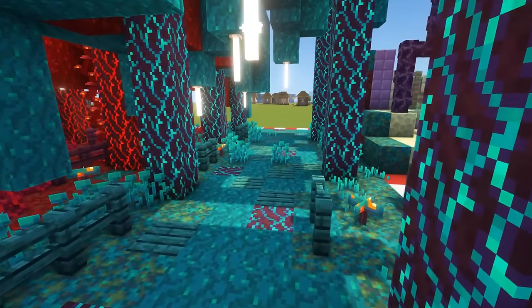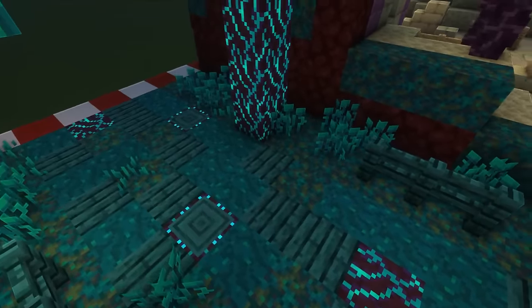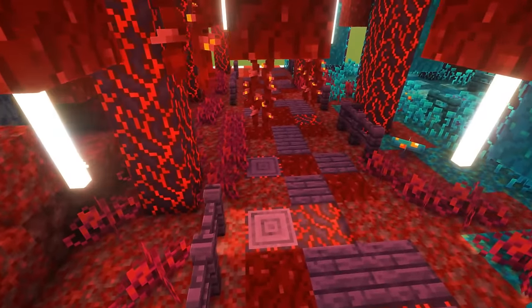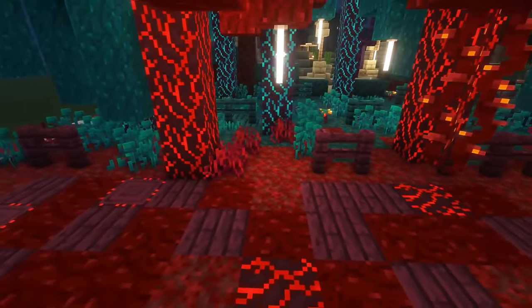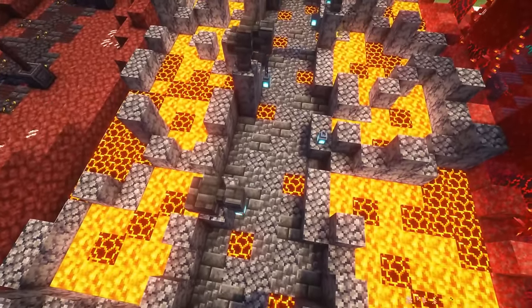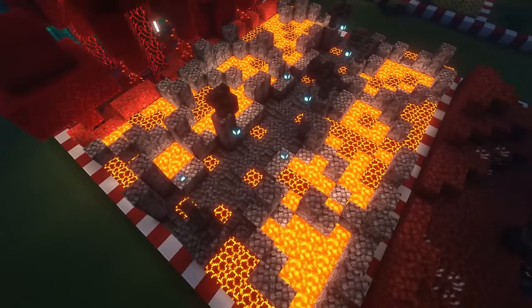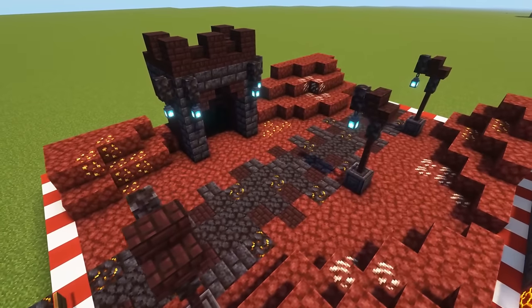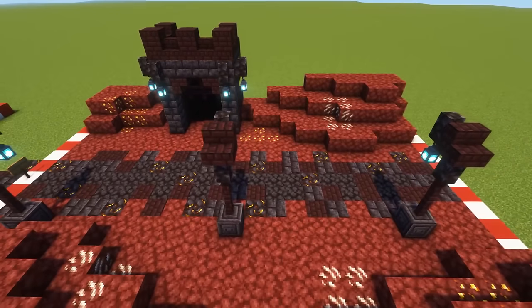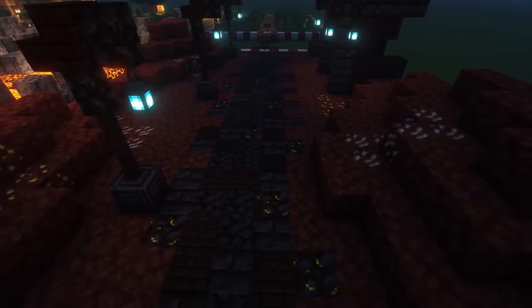In the nether dimension, use warped stem or crimson stem, warped blocks, nylium, and the plank variants of each respective biome. In the basalt delta, use deepslate bricks and cobbled deepslate together with magma blocks and basalt blocks. Finally, in the nether wastes or near a bastion, use nether bricks, blackstone, polished blackstone bricks, and gilded blackstone — though this is a very advanced one.